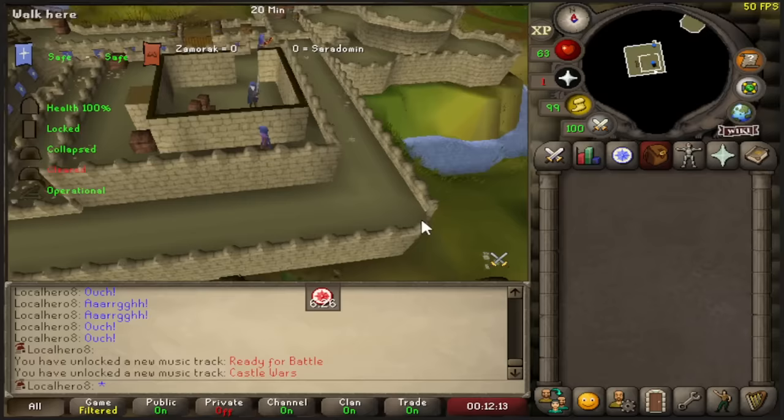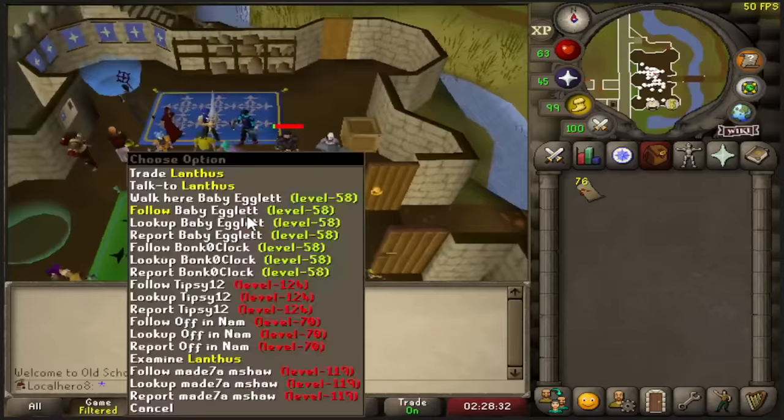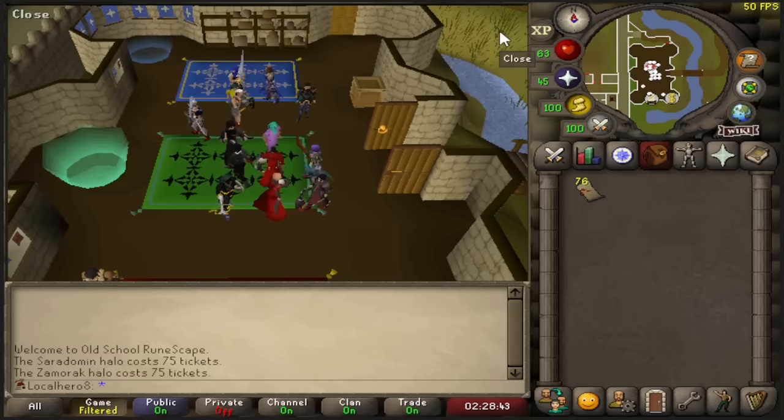Got a lot of Castle Wars games, man — you're sitting there for 25 minutes each. Last game — 76 tickets, boys. There's too many people here anyway, we got three Halos worth of juice from it. The best part about this — I can buy one of these and sell it right back for the same amount. We're going with the Saradomin Halo — how does this look? Oh my god, it looks so cute.